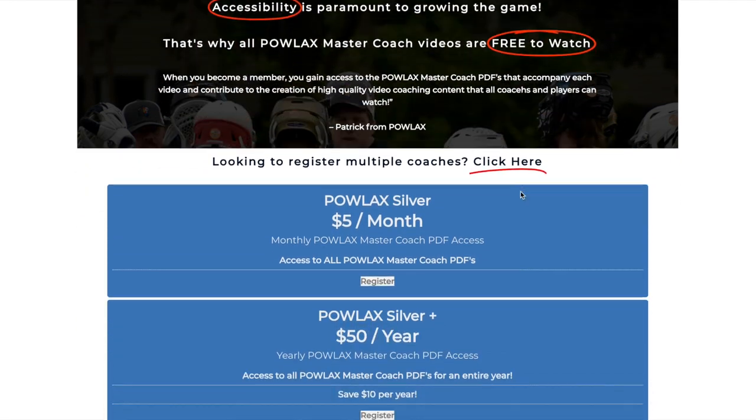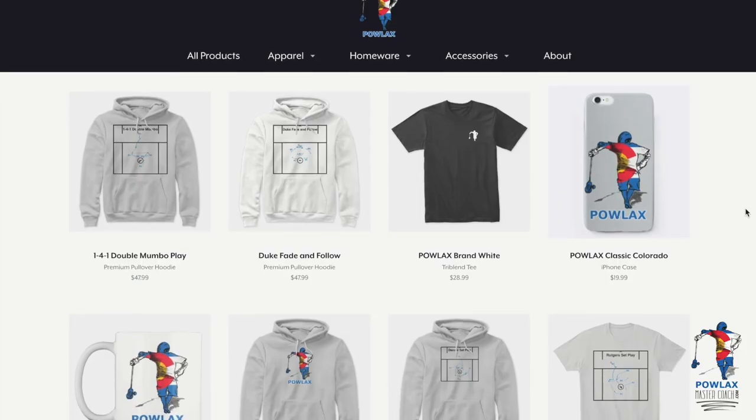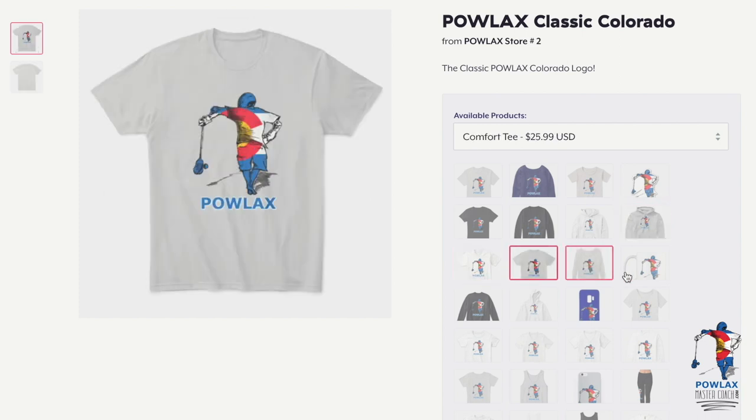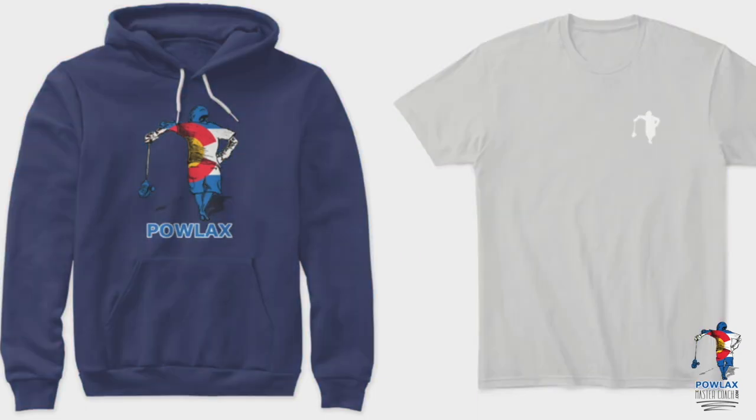We also broadened our membership categories to allow annual and program-wide memberships. Also make sure to check out the Powlax Teespring store where you can get Powlax hoodies, t-shirts, tank tops, mugs, even phone cases, and you can customize them to fit your team's colorway.